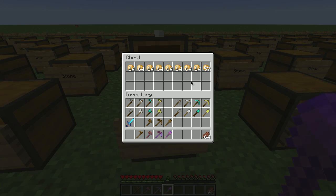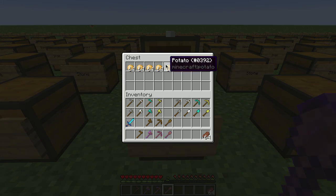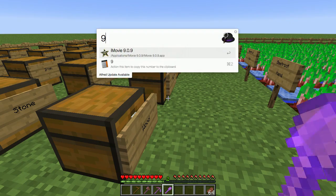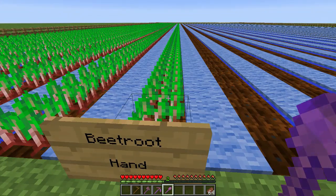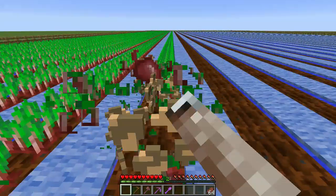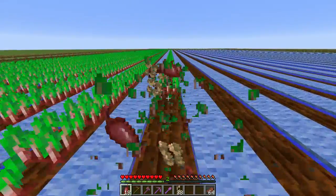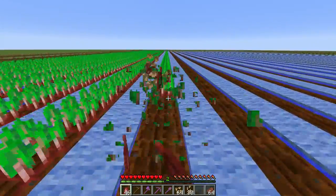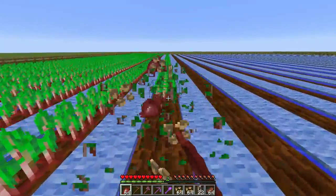The ratio holds at about nine to five and a half, which is about a 63% increase. Beetroot — this one will probably be like wheat in that you get far more seeds than beets.